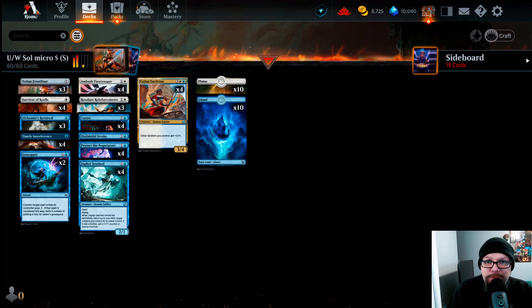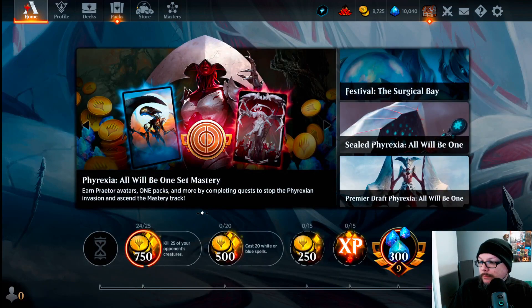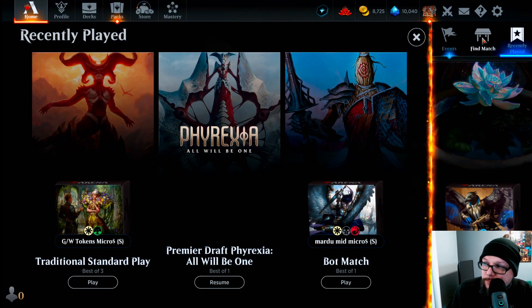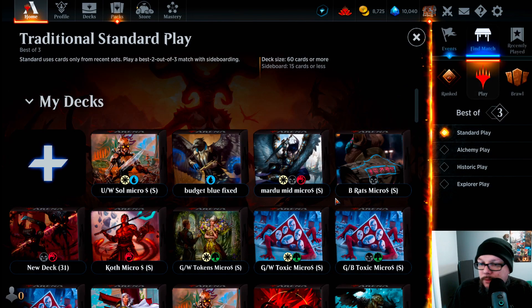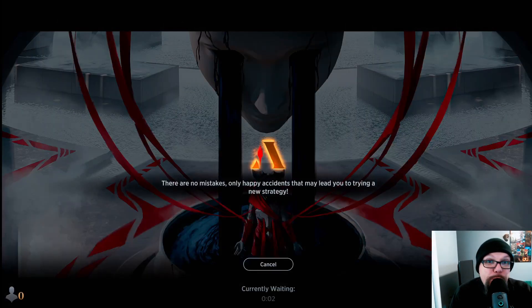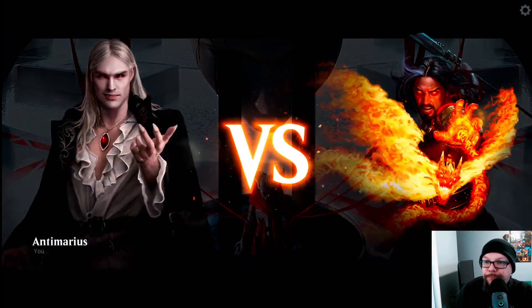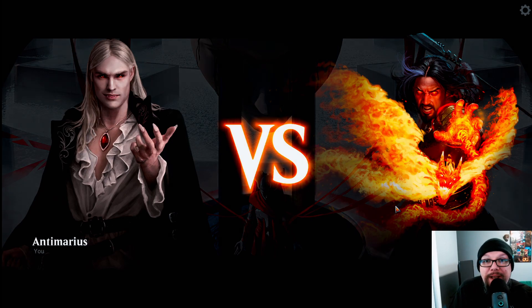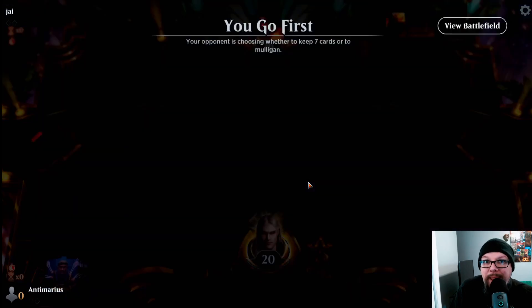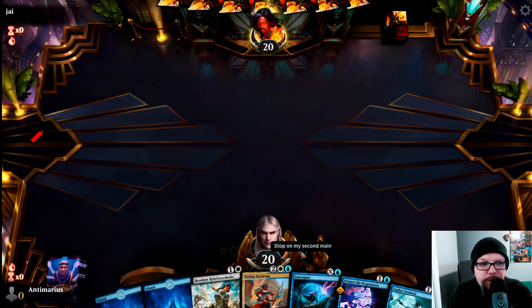Now let's get to some games. We're going to play this deck in Standard — best of three — because I want to get at least a best-of-three game in with these videos to show proof of concept and see what the deck does. This is for those new to Standard or new to Magic, or those who want to get back into Standard without paying a lot of money. The honest truth: the non-budget version of this deck is very expensive — the Murals alone are like 30 bucks.